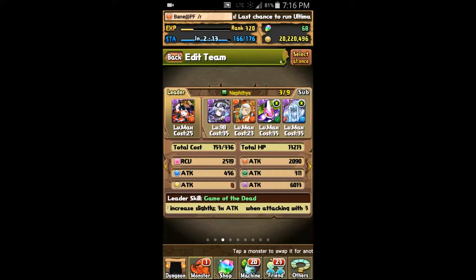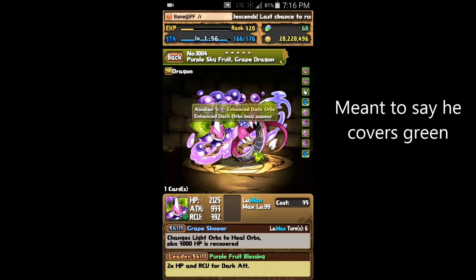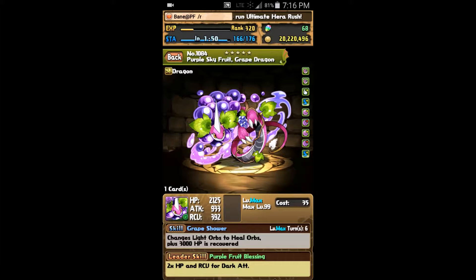There are a couple different subs you could use if you don't have Haku or Grape Dragon. Grape Dragon is definitely a great sub for Nephthys if you are lacking REM subs, in that he covers dark, and his Orb Enhance and Row Enhance awakenings really add to the dark damage your team outputs. His active skill also is very nice because it combines with Vampire's Heartbreak skill to allow you to get a significant amount of burst damage with Nephthys.